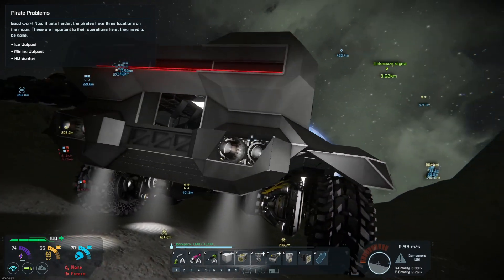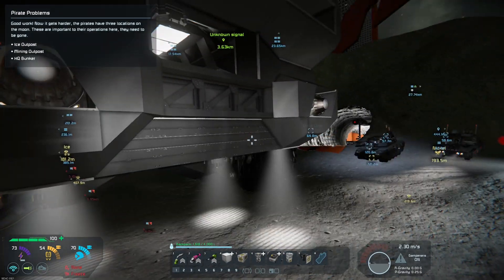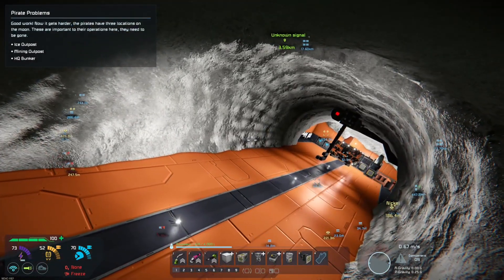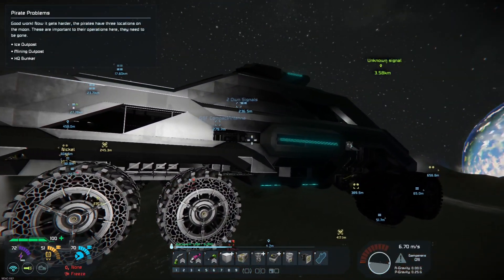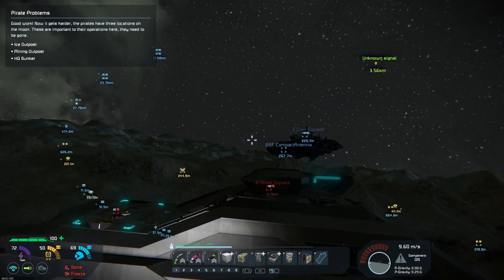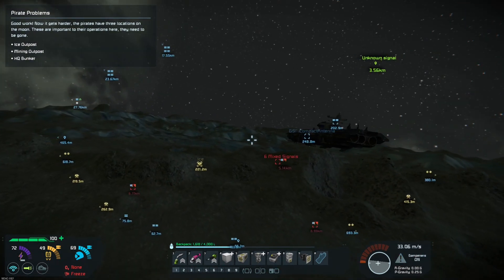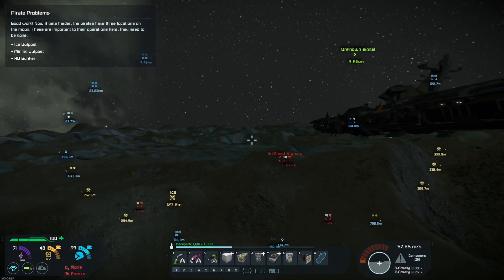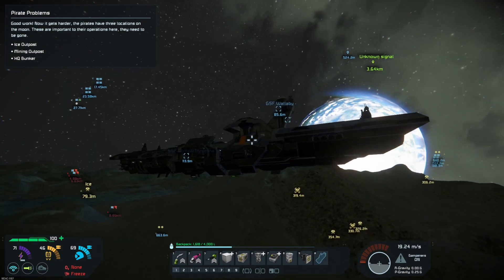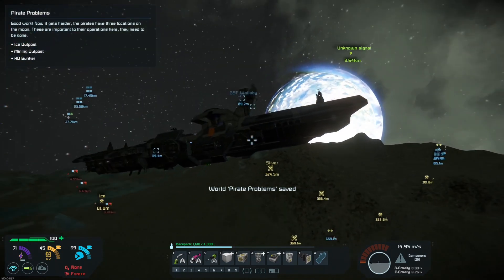This looks awesome. I'm not quite sure what use the atmosphere thrusters are going to be for us on the moon, but I can work with that. Let me put some of the stuff from the little base into it and use it like the Atlas and the mothership, because we've got three bases on the moon to get to and then you can actually traverse all this horrible terrain. If all else fails, I can take the Wallaby in as a backup - though pretty sure that rover is bigger than the Wallaby.